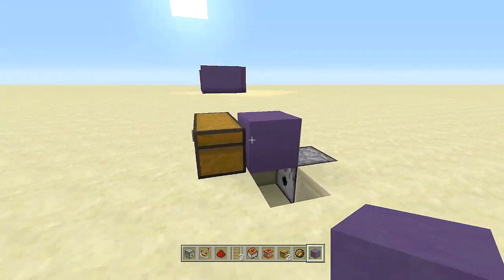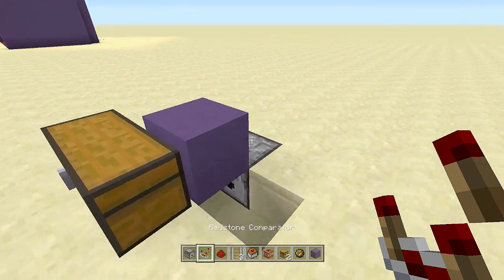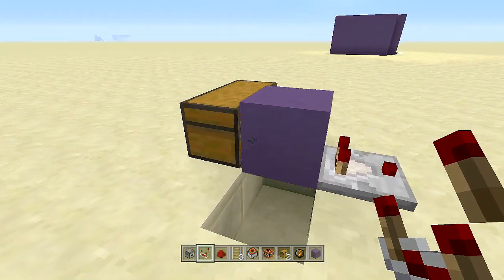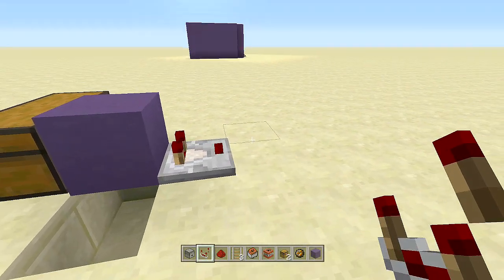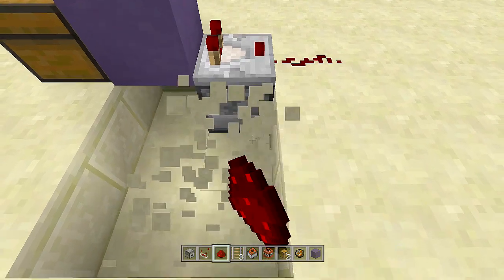Next, take out your comparator and place it right on top of that dispenser by going into sneak mode. If you go inside your chest and place an item in, the comparator comes on; take the item out and the comparator goes off. Next, place a piece of redstone in front of that comparator.